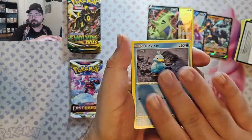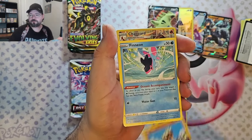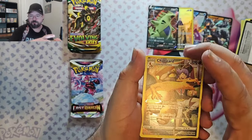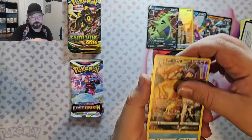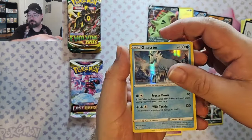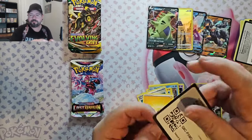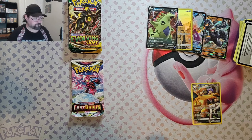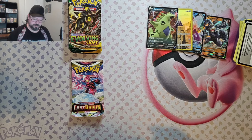We've got Ghastly, Ducklett, Hisuian Zorua, Binacle, Pinion, and we've got a Charizard Character Rare — that is nice, I'm a fan. We're doing really well with these tins. And here is your code card. Definitely sleeving that one up. Not sure of the value, but it's a really cool card regardless. I think that one's going to go in my personal collection.